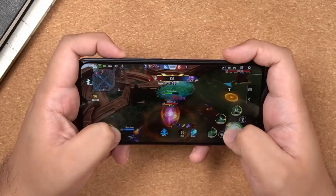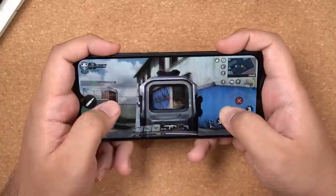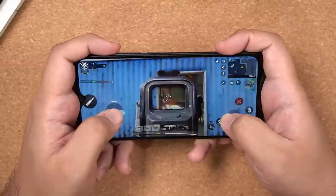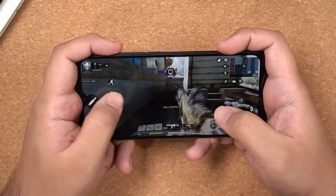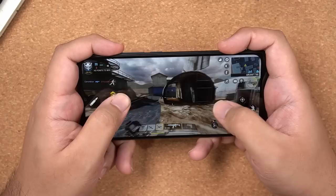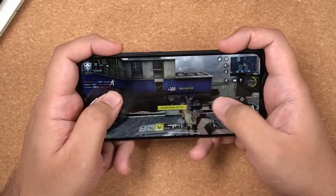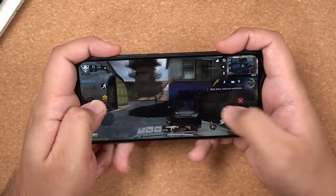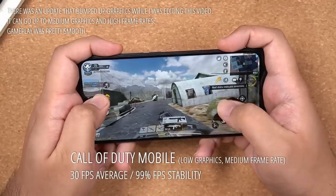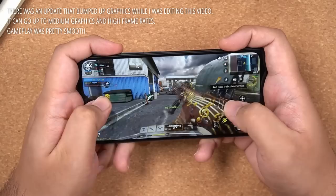On to the next game, which is Call of Duty Mobile. Graphics for COD Mobile are pretty much stuck at low graphics quality and medium frame rates, so we're stuck at 30fps max — and that's exactly what the average was. We got 99% stability too. I should mention that while you're seeing team deathmatch footage, the test was run during a battle royale game.